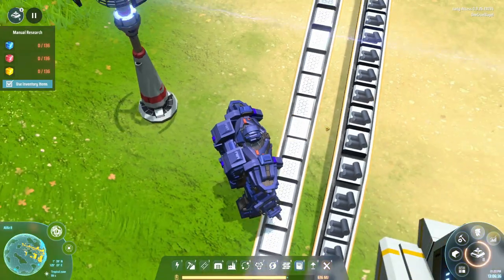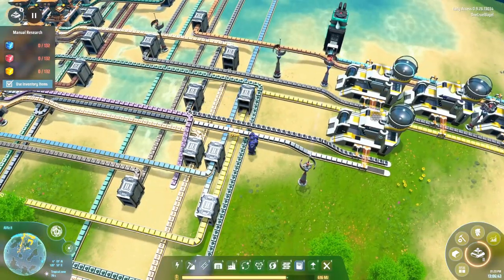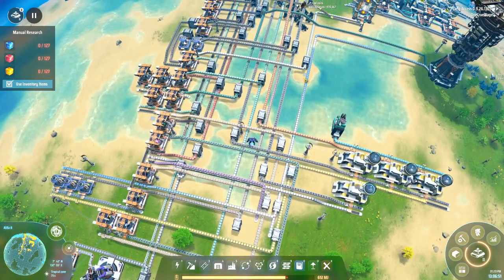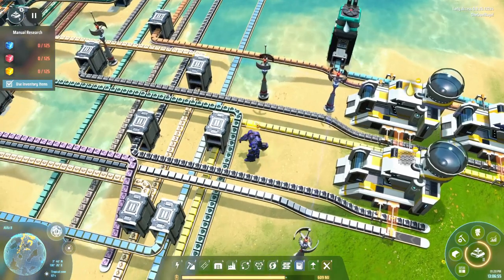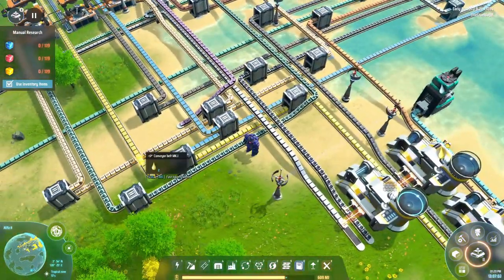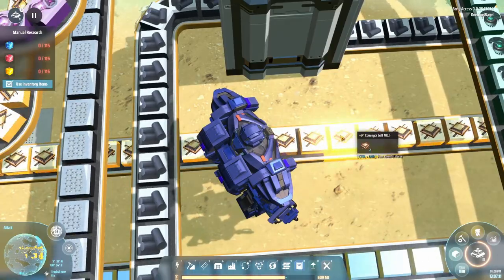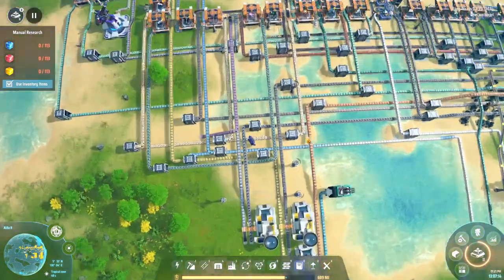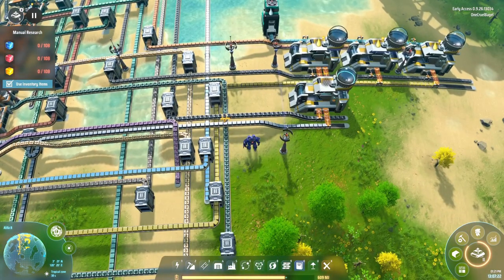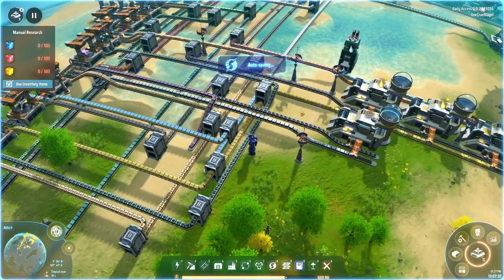I find the graphics in Dyson Sphere Programme for a lot of these things a bit off. When you're zoomed out it's too hard to tell things apart, because there are so many things that are just grey boxes - iron, titanium, graphene, stone bricks and probably other things are all just grey boxes, and then silicon and glass are both green boxes. They all look different if you look really closely, but they look very similar. After what I've seen in Factorio - which is perhaps less realistic, because having things in boxes would keep them more organised - it just feels a little less pretty.